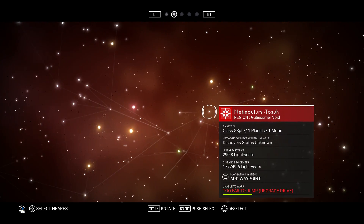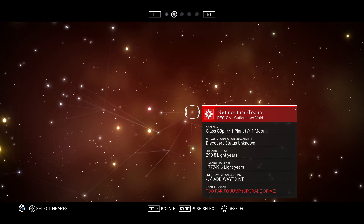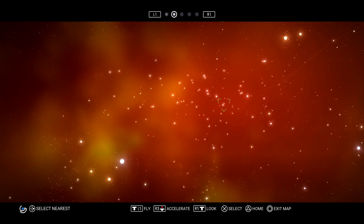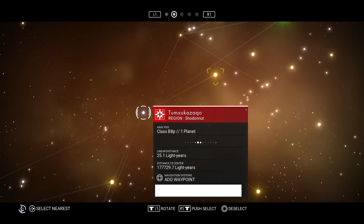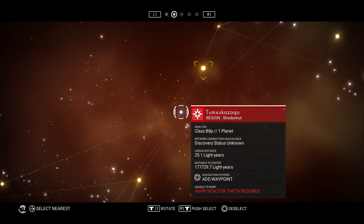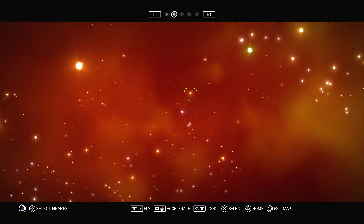We can't jump this far though - at the bottom in red it says 'too far to jump.' We gotta upgrade our drive. We're back in our star. 'Warp reactor theta required' - so we can't even go that far. I think the only thing we can do is jump to the next star system. Let's go ahead and exit out.